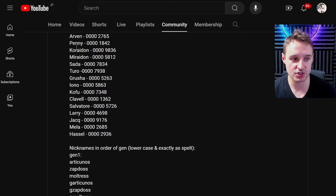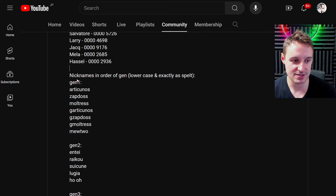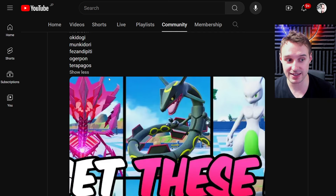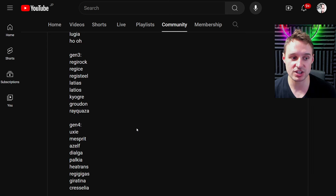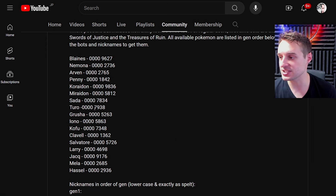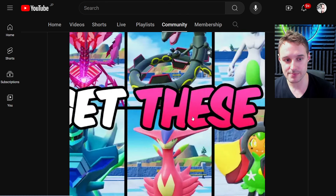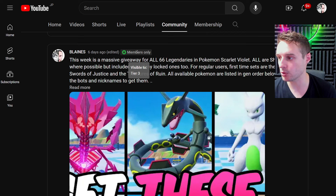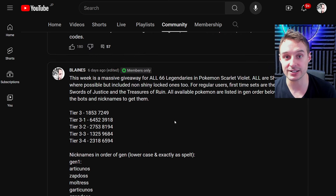Open up the read more and we'll do this one for all of the tier ones. If you open up the read more, you'll see all of the new bots for the new giveaway — you'll see the nicknames like this. This is, by the way, the legendary giveaway for all 66 legendaries, which is ongoing for another week. However, you will see a change of codes — they are going to be updated. And if you're tier three, you'll see a separate post for tier three only. Same process — read more — you get your bots and all the information there.